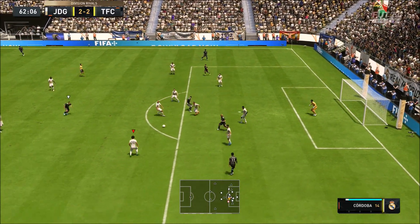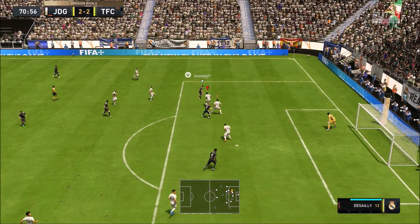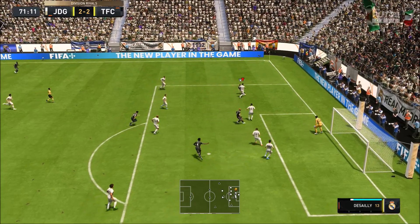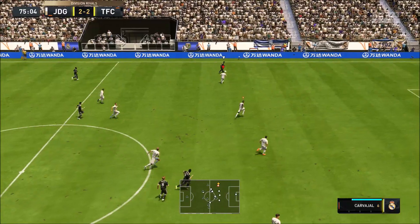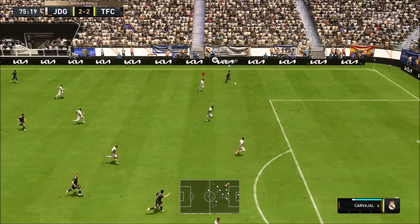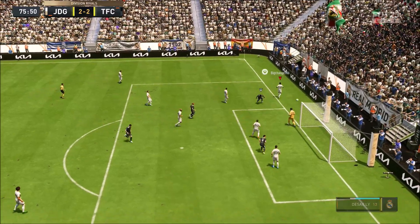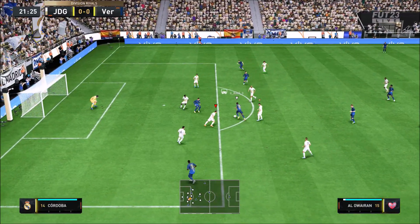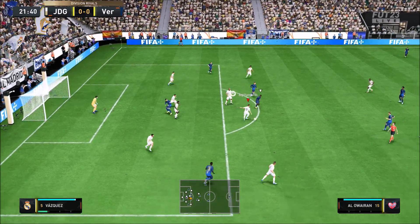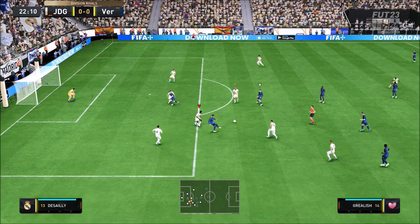He knows where to be at the right time, and this is one thing I love about him. He's got good height — he's 6-plus. Sometimes little defenders have small limbs, but because he's such a big guy, he's going to intercept balls that you think he's not going to get, but he is going to get. He's got long limbs and he's just so strong. This guy would bully you off the ball — no problem whatsoever. It really isn't an issue for him.